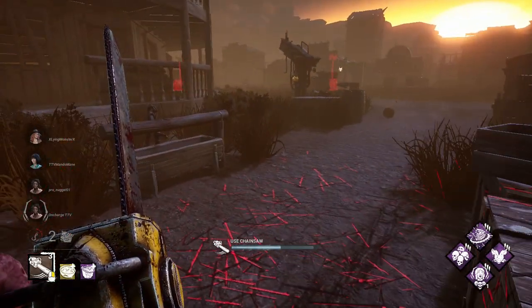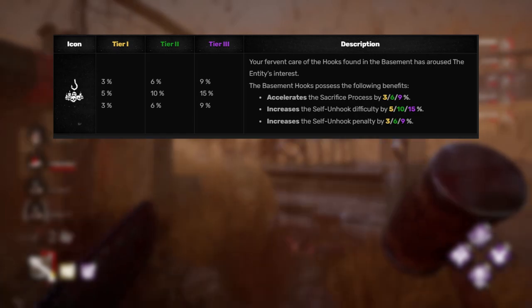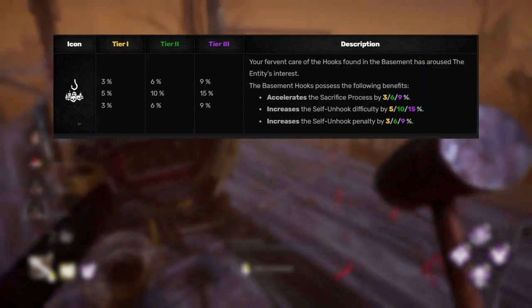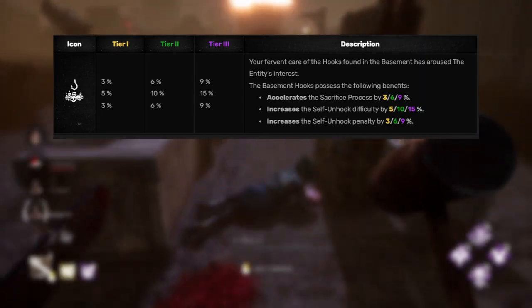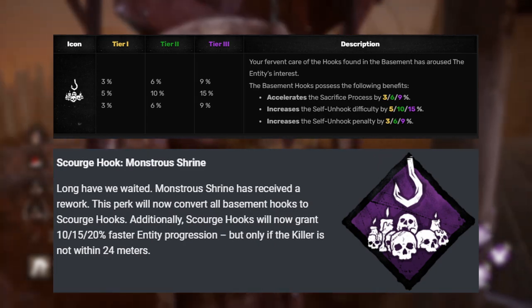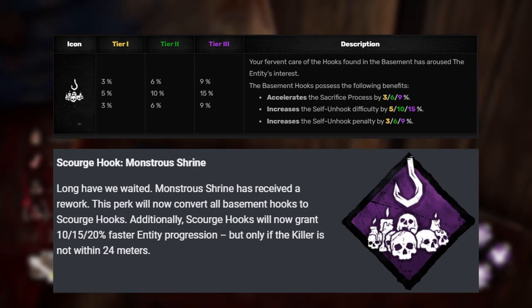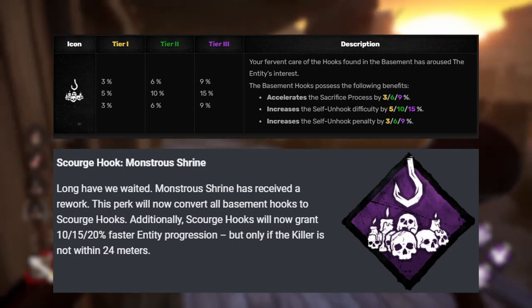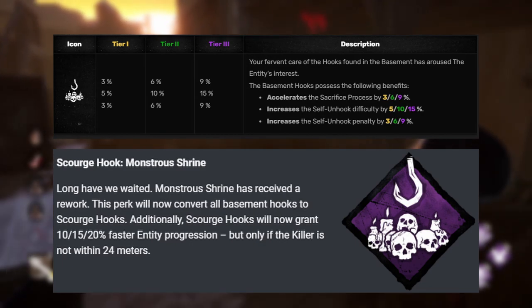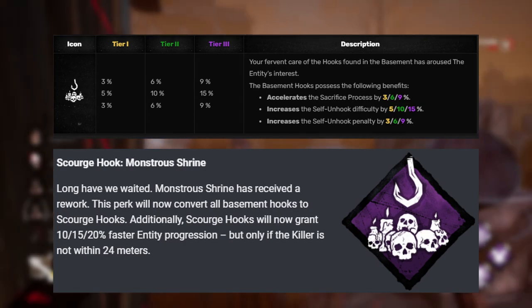Monster Shrine is on this list and definitely needs to be there. What it does currently is whenever a survivor is hooked in the basement, it increases the speed at which they die on the hook by 9% and makes it 15% harder to get off the hook, and if they fail to get off the hook it gives them an additional 9% penalty. Monster Shrine is actually going to get a rework and become a Scourge Hook. The basement hooks are going to become Scourge Hooks as well as 4 random hooks throughout the map. As long as the survivor is on a Scourge Hook and the killer is 24 meters away, they will die on the hook 20% faster passively. I could see me running a full Scourge Hook build immediately when this gets released.